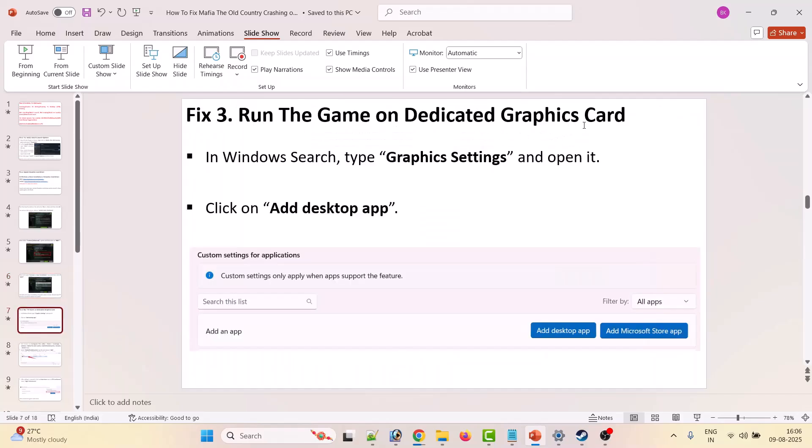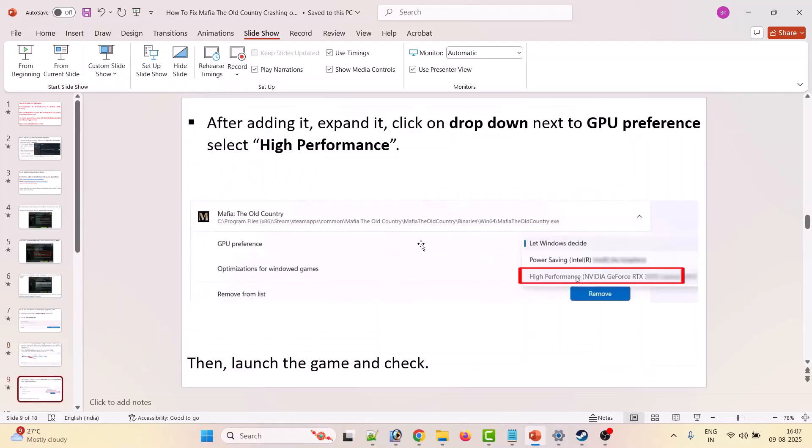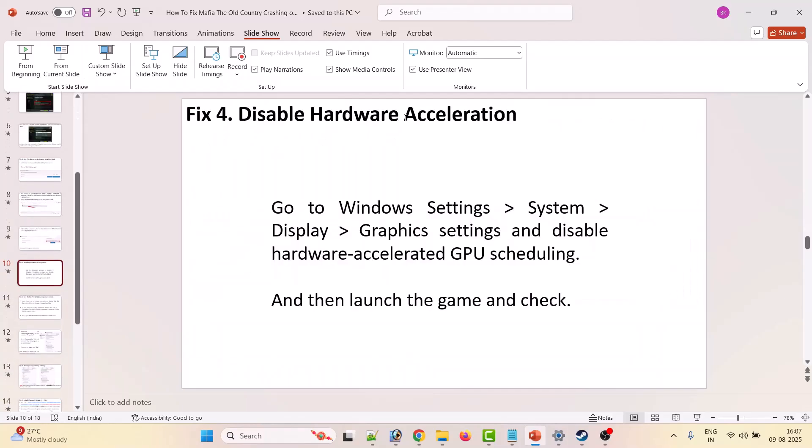Third solution: run the game on the dedicated graphics card. In Windows search, type 'Graphics Settings' and open it. Click 'Add desktop app', then browse to the game installation folder: C:\Program Files (x86)\Steam\steamapps\common\Mafia The Old Country\Mafia The Old Country\Binaries\Win64, and select the Mafia The Old Country .exe file. Click Add, expand it, click the dropdown next to GPU Preference, select High Performance, then launch the game and check.